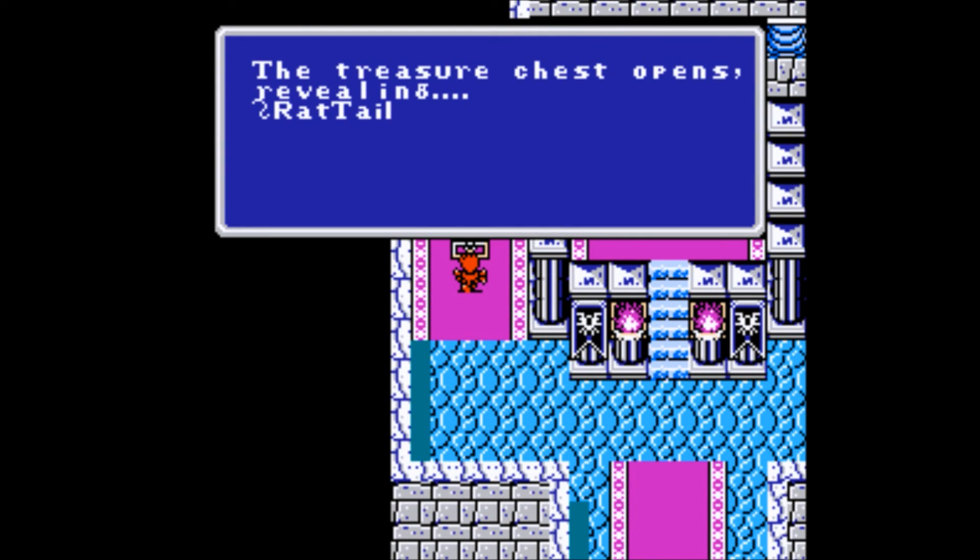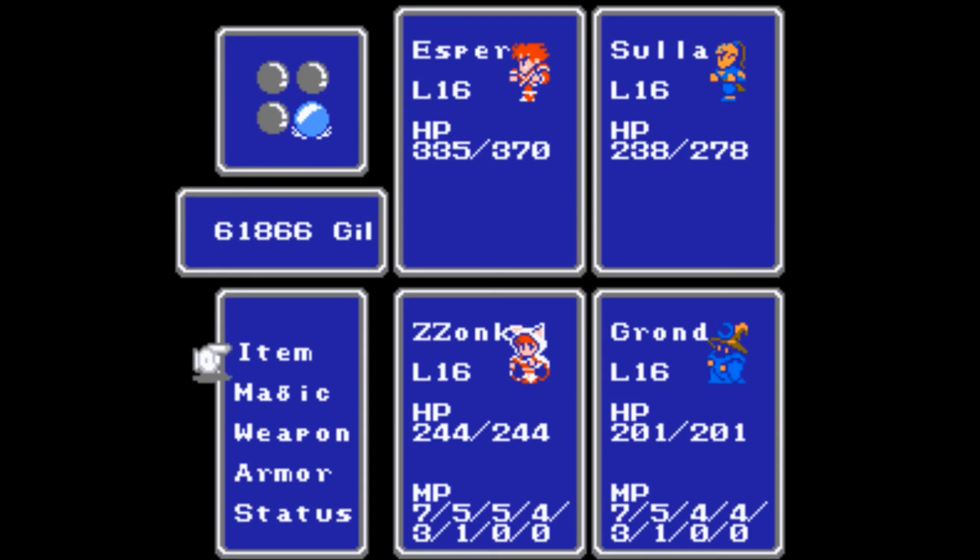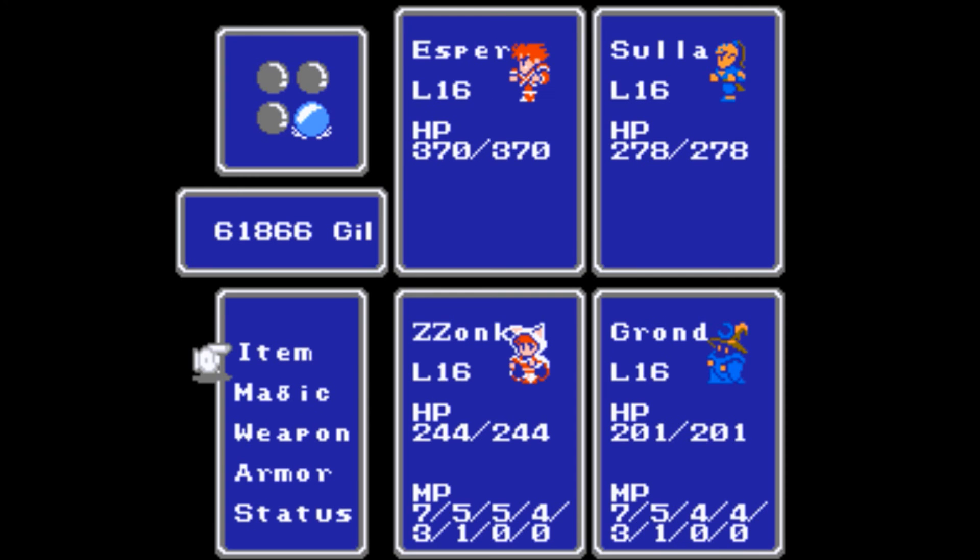And there's the rat tail — there actually isn't a trapped battle for the rat tail. Let's see if there's a trapped battle going up to the throne. At least in the vanilla version, the throne is your warp out — that's how you get out of this dungeon.